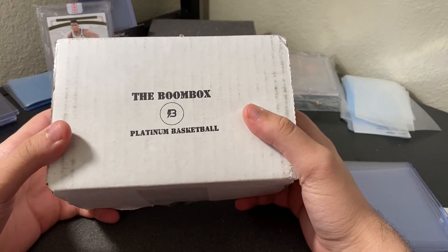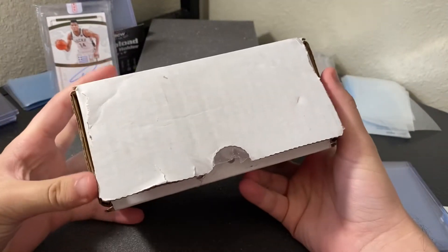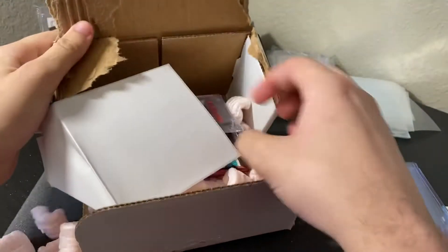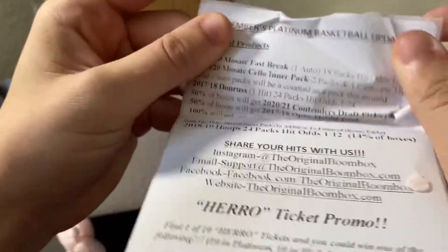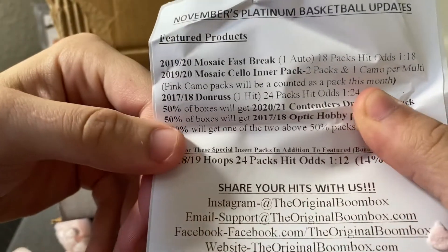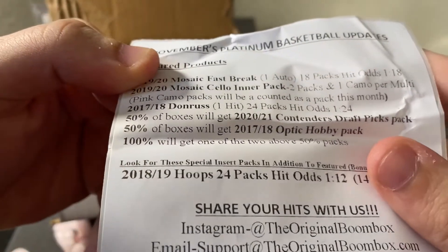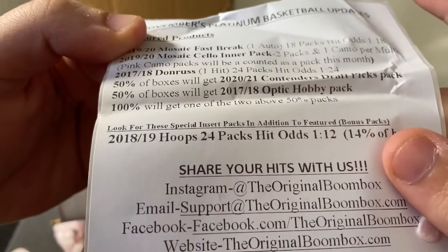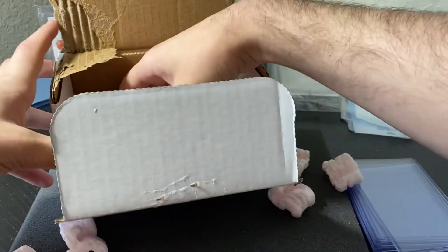This is actually the first time that I didn't check their website to see what packs they would be bringing, so I have no idea. It is open just because I opened for the sake of time, but I have not looked in it yet. So we are looking for a Mosaic Fast Break, Mosaic CeeLo inner pack, Donruss. 50% of boxes will have Contenders Draft Picks, and 50% of boxes will have 17-18 Hobby, and 100% will get one of the two. Special Insert Packs are 18-19.